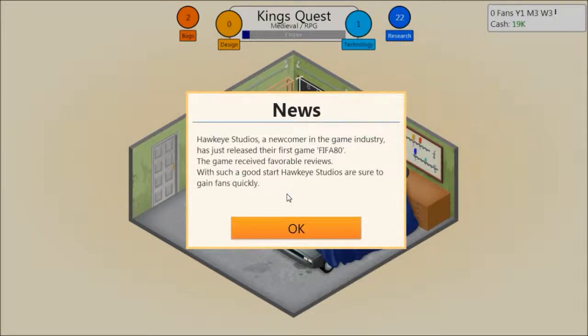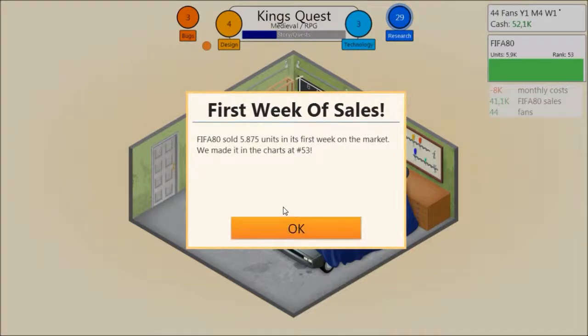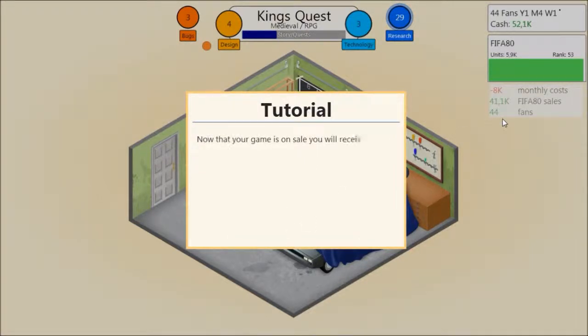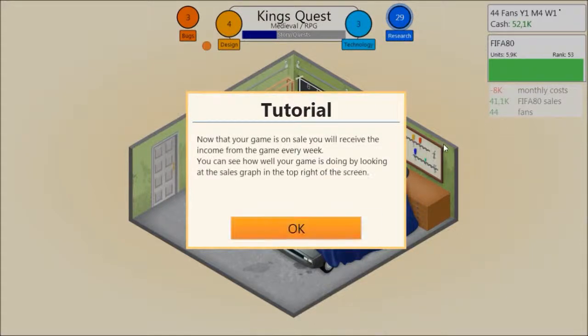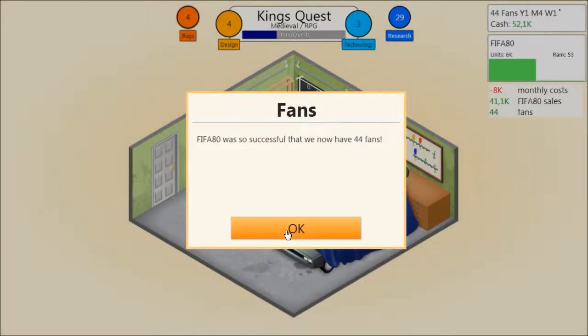Hawkeye Studios, a newcomer in the game, has just released their first game FIFA 80. The game received favorable reviews — such a good start. Hawkeye Studios are sure to gain funds quickly. Yeah, I hope so. We sold quite a lot — 5.8 during the first week, which is quite nice. We gained 40k along with 44 fans. Now that your game is on sale, you will receive income from the game every week. And now I have 44 fans. Nice.